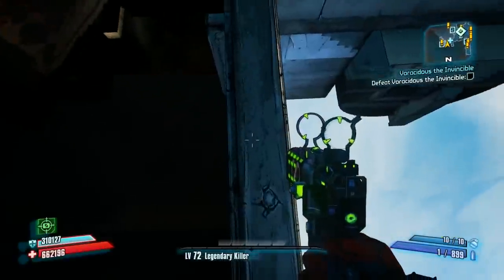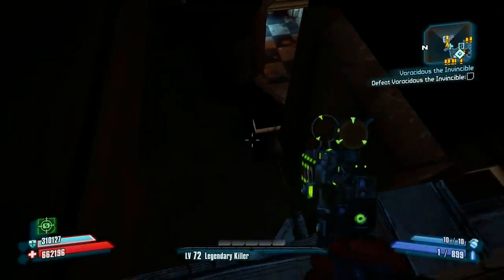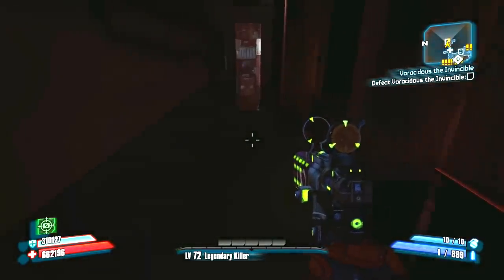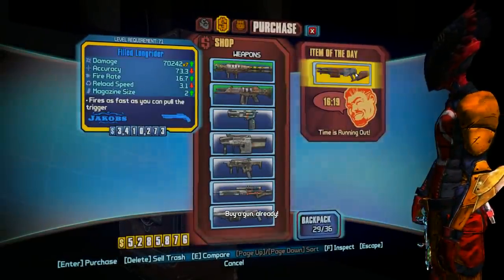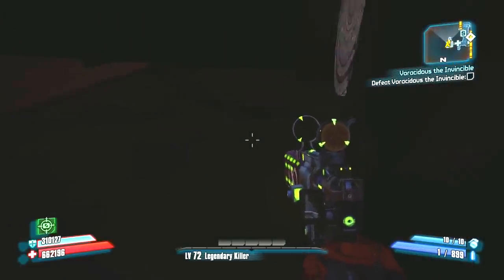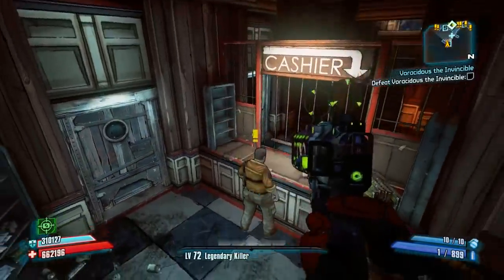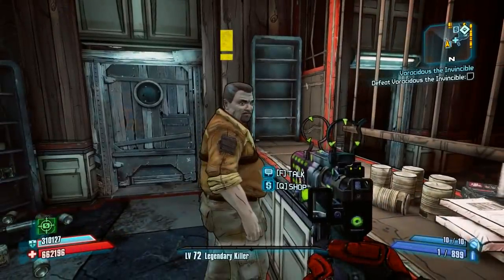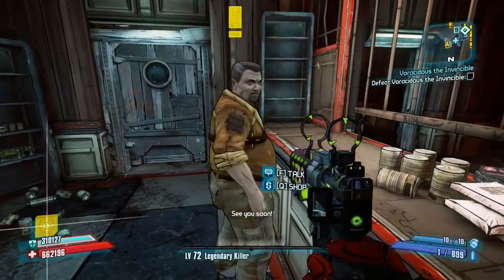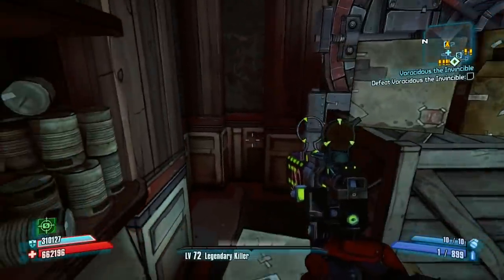Basically you just run and jump and aim for this corner right here. It's actually very dark — I'm going to brighten this up in the video — and you want to drop down hugging this wall. There's actually a Marcus vending machine here outside of the map, and we'll be showing you why that's there. Keep hugging the wall and right through here you can actually get inside of Marcus's little area. When you talk to him, this is the same vending machine as the one outside — Marcus himself is actually linked to it, which you can hear on the other end of this wall. Pretty interesting.